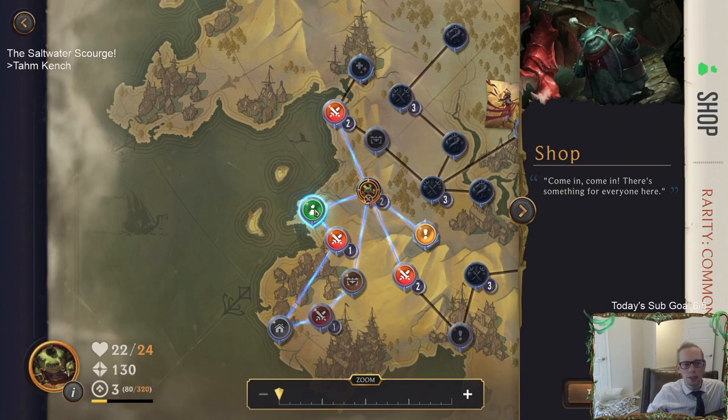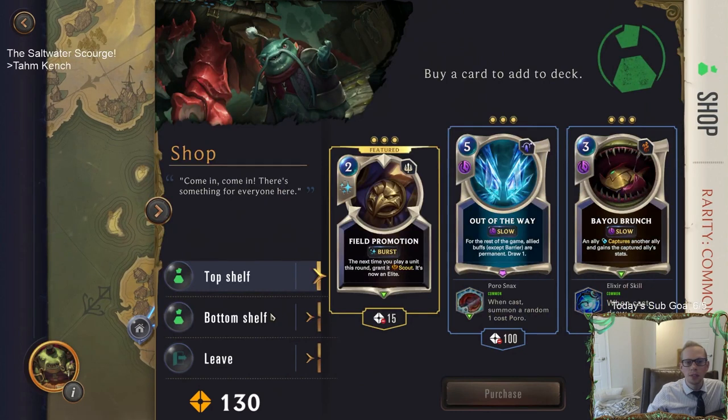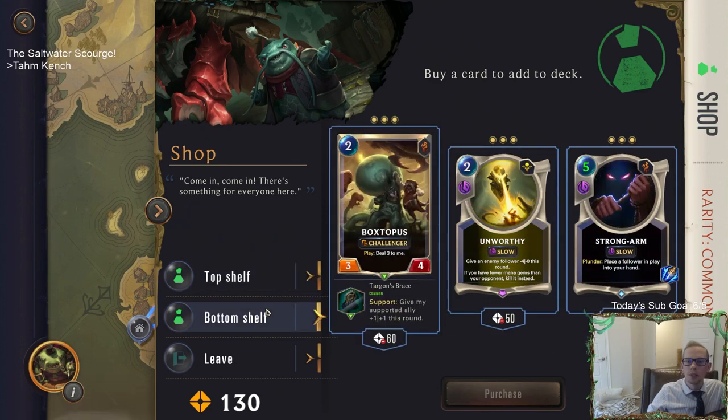We got 130 gold - let's check out this shop. Top shelf, bottom shelf - something for everyone. We can buy Field Promotion, Bayou Brunch with 'when cast draw a card', or 'when cast summon a random one-cost Poro.' On the bottom shelf - Boxtopus Support: give my supported ally plus one plus one this round. That's not bad - that helps out our Taric.